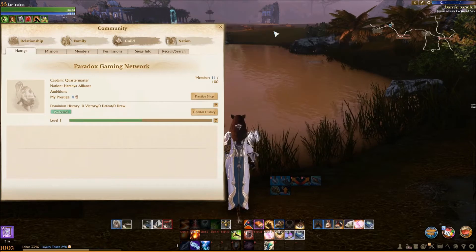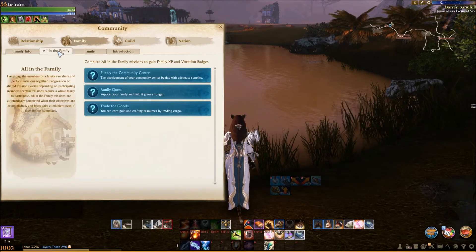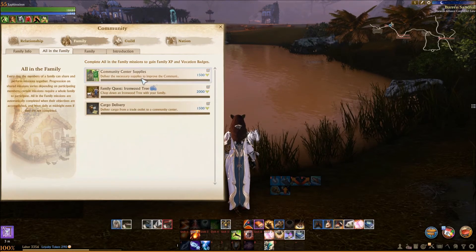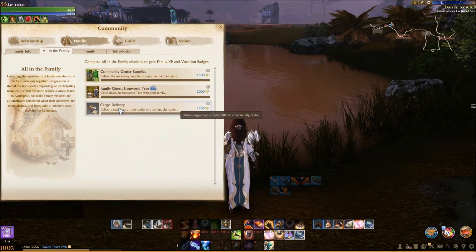The next ones are the family dailies. You click on Family and then click on All in the Family. There are three quests: Supply the Community Center, Family Quest, and Trade for Goods. The Community Center quest is if you are a resident of a zone — you take an item to the community center and it will ask you specifically for what it wants. I can tell you Rookborn is purely medicinal — that's the one I do. Sometimes I run around the rest of the continent if people say they're close, and I'll put all of my tickets into that specific zone. Cargo delivery is simply: you pick up a cargo at the cargo building and deliver it inland. Right now it is July 15th of 2017 and there is an event going on that doubles all vocation badges, so you probably want to think about doing them especially now.